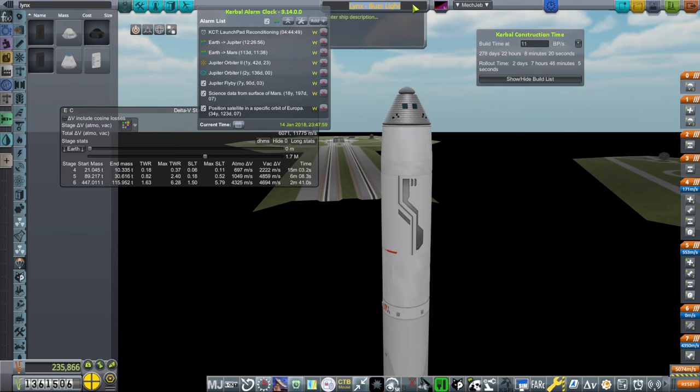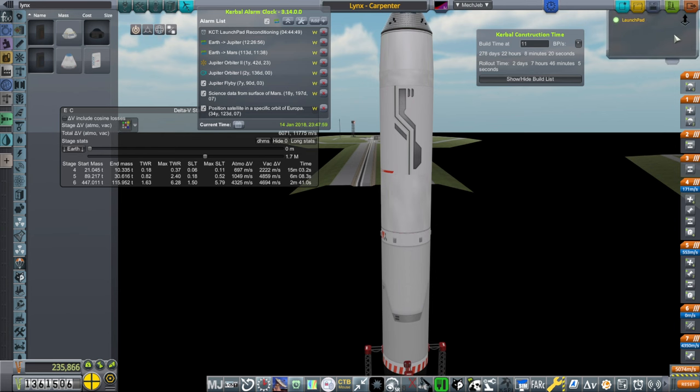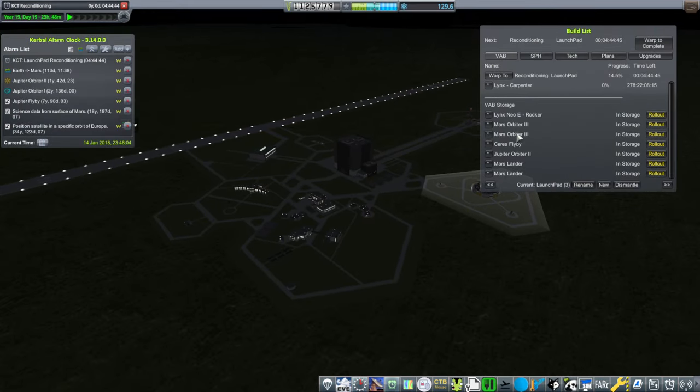This is not the Buzz anymore at all — the upper stage sort of is, but it's made smaller, just the same engines. Calling it... Collins? It doesn't go to the moon. Glenn is sort of already taken. We'll call it the Carpenter rocket — Scott Carpenter. Lynx on the Carpenter rocket. I'm going to build one of these, but we're going to get to the Mars window first. Let's launch one of the Mars landers and see how that works out.